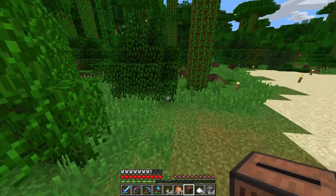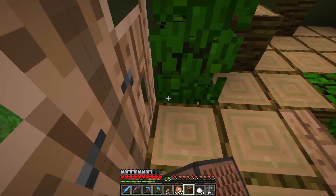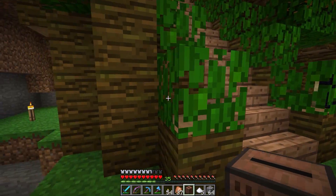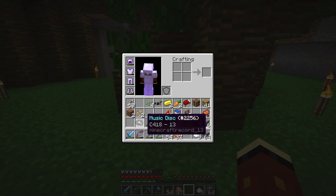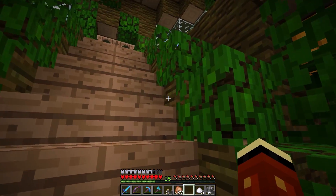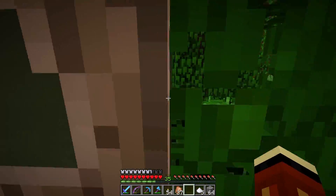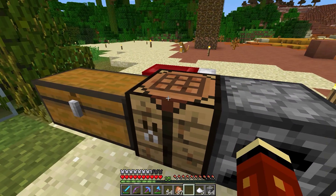We get a jukebox - let's go put that downstairs. That should go in the home theater room but we haven't built that yet. We got two diamonds out of that haul down there anyway so I think we can afford to spare at least one for a jukebox. Just gotta decide where to put it - maybe there for now. You put it there and then you put the disc in - yay, disc 13! Not my favorite, I prefer Cat, but we got three 13s which is awesome.